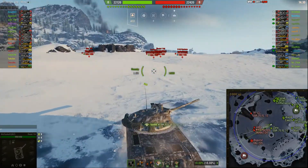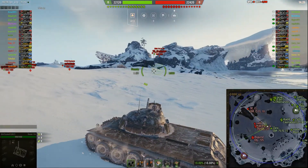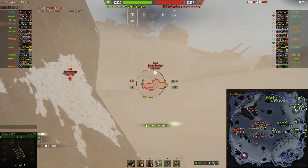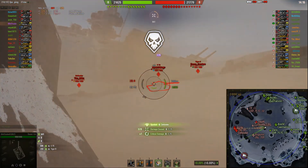The EBR makes it up there. Matchmaking is good — he's top tier. There are no artys which makes Glacier even more fun. He has a good position here — this is a really good place for hitting some crossing tanks.